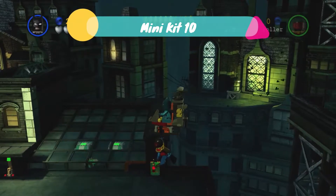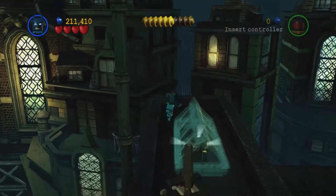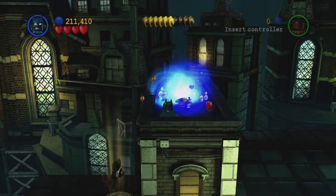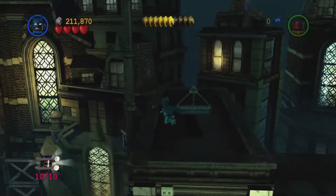While we are in the helicopter, make a detour to the left and you will see the final minikit. Shatter it with Sonic Batman, and once it is done you will finish your minikit collection.